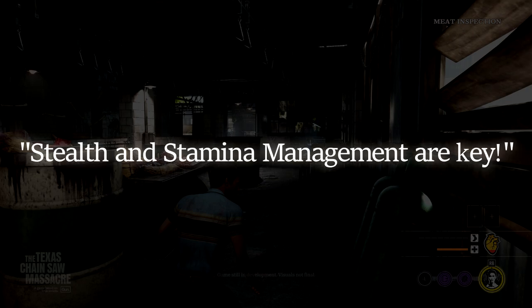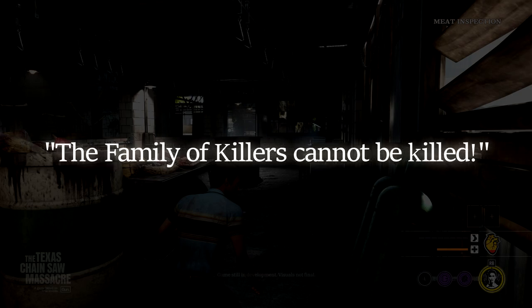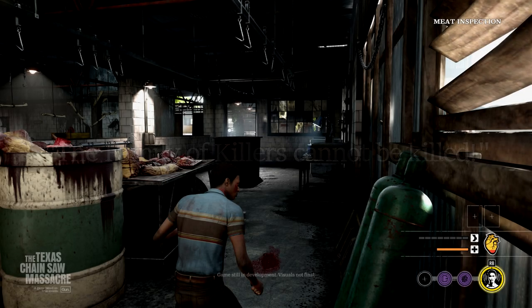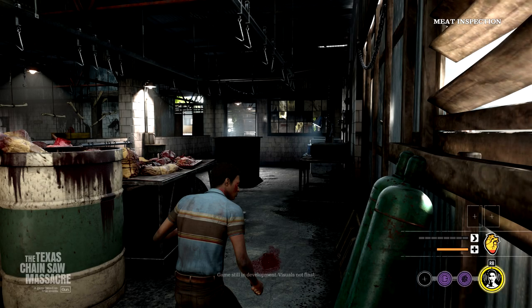Each side will have a way to offend and defend. Stealth and watching your stamina are major assets to the gameplay. This time around, you cannot kill the family killers — you cannot get rid of them and do away with them like you can Jason or Voorhees. There's a lot more in between that I will go over as we get closer to the end of these screenshots.